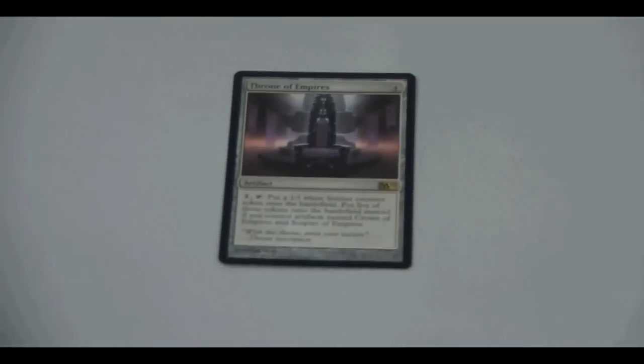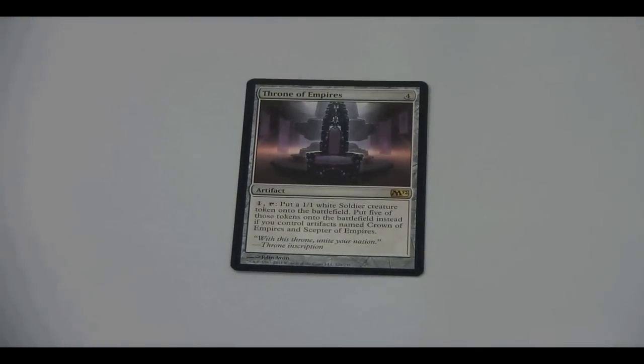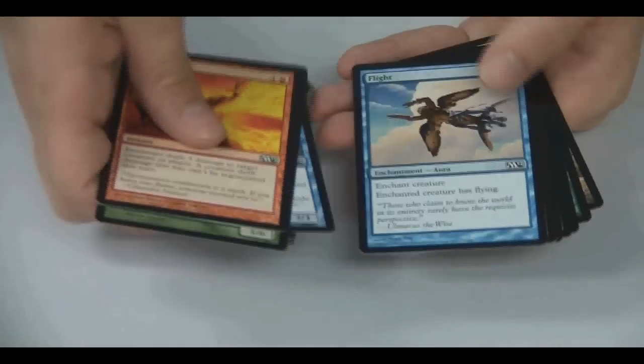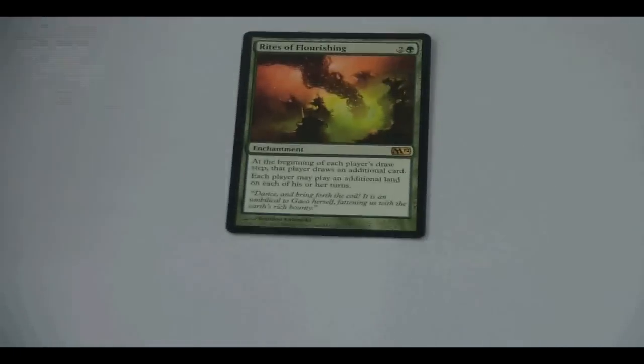Throne of Empires — there are three thrones in the set. The other two are uncommons. If you have one of each, their effects get boosted. Incinerate — there's Incinerate. Rates of Flourishing, a reprint from, I think, Shadowmoor.